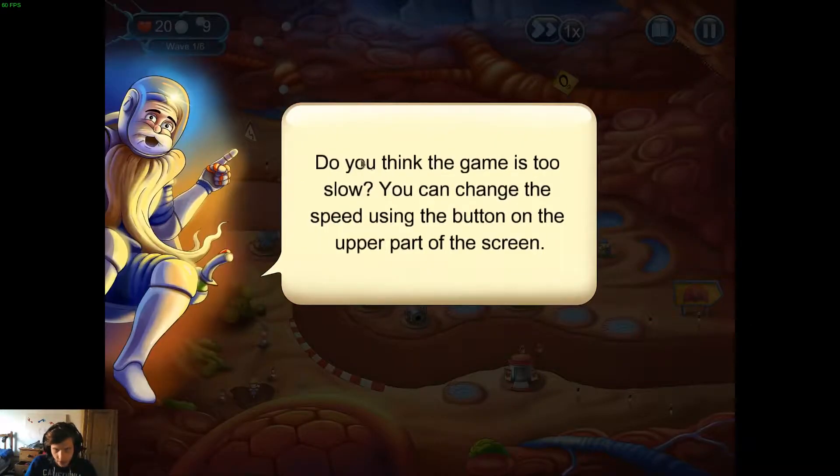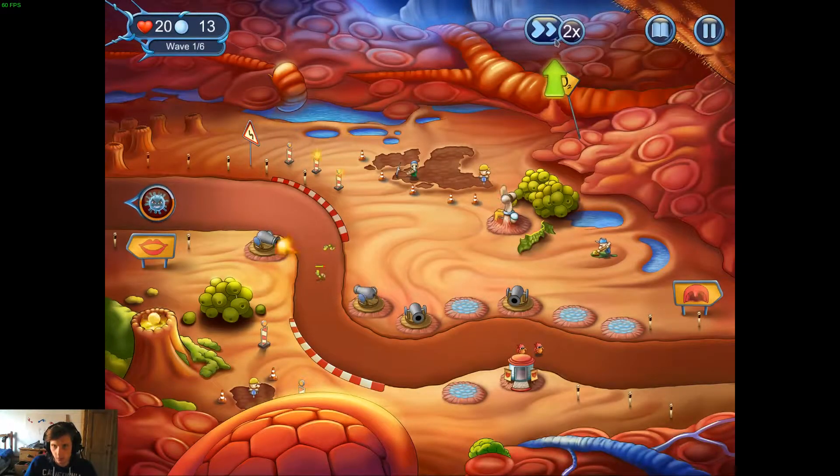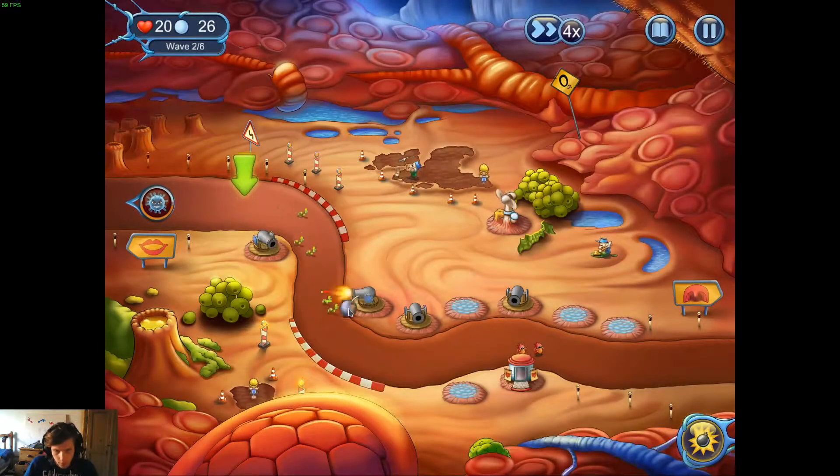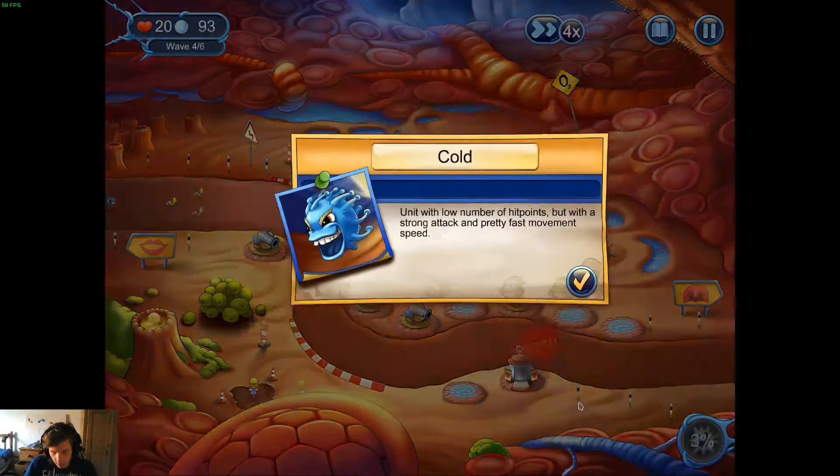In a few seconds we're going to get another one. If the game is too slow, you can change the speed using the button on the upper part of the screen — let's go. We can go up to 4x speed, always useful. 'Tap on the bomb and drag it to the desired place, look for the enemy groups.' Bomb, bomb, bomb — yeah, I don't think we're going to have a problem here. It recharges quite quickly.